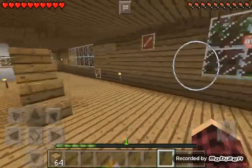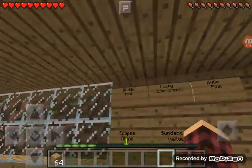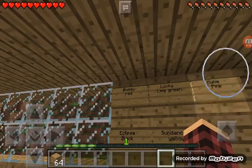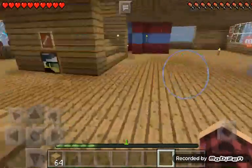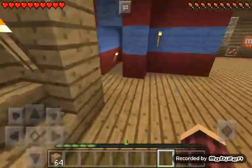There are some bones and signs showing the dog colors: Buddy's red, Lucky's lime green, Kylie's pink, Eclipse is black and yellow, and Sundance is yellow. They also have a little tunnel they can go through.